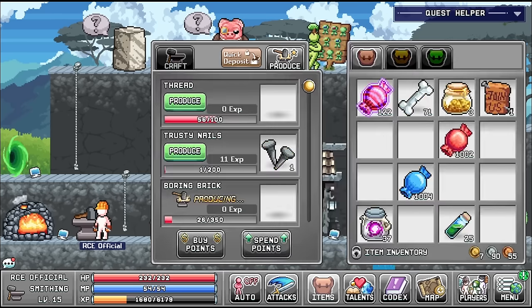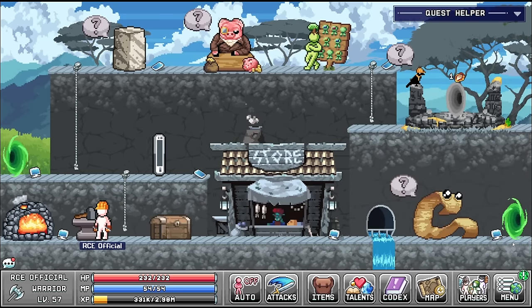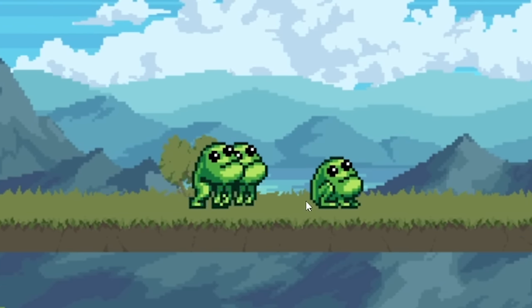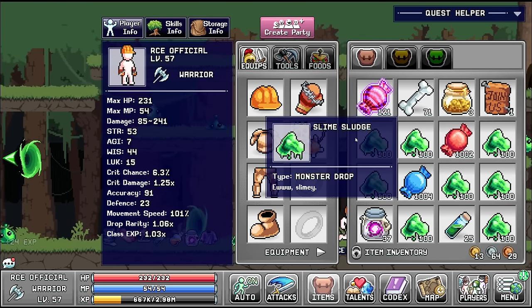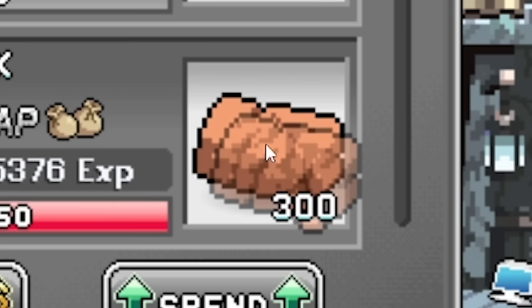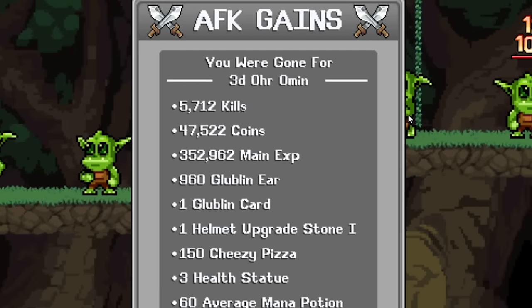We're going to go get some slime. The anvil is set up to get some boring bricks - need 125 of those, this will produce about 300, so that's fine. Meanwhile we'll go find the enemy that gives us slime sludge - surprisingly these bean-looking guys give us beans. Let's skip here for three days - nice, now we've got lots of slime sludge, exactly what we wanted. Back to the town - we've time-skipped so there should be a load of bricks. There they are. That means we can craft the steel axe - equip that instead of our gloves.